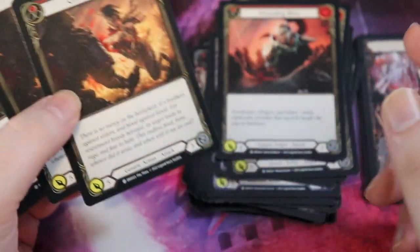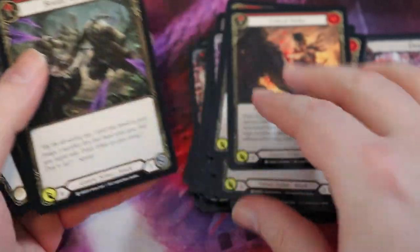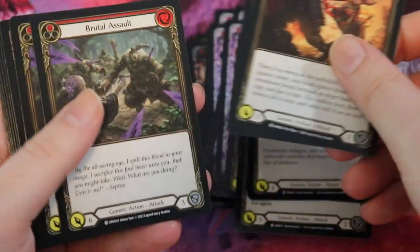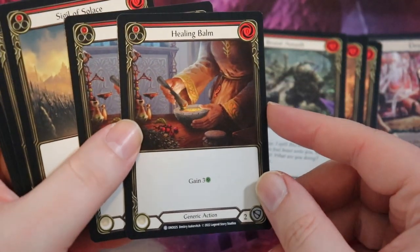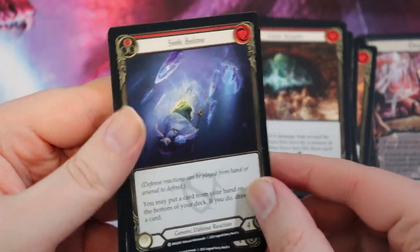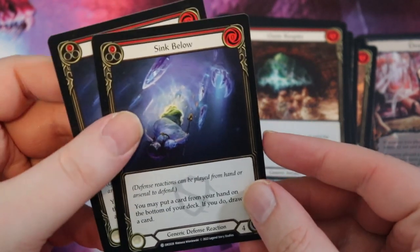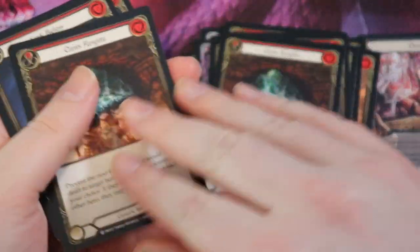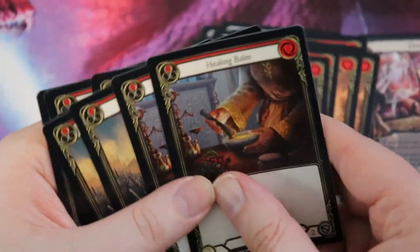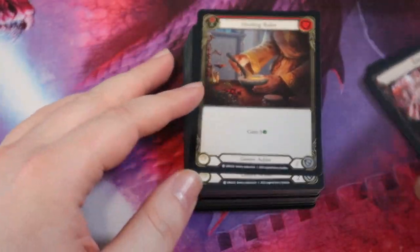Critical Strike is very similar to Wounding Blow — unremarkable but blocks for three and attacks for five, good to learn with. Brutal Assault is part of a cycle: a zero for four, a one for five, and a two for six. We also have a couple Healing Bombs, a couple Sigil of Solace, a couple Oasis Respite, and some Sink Below — which is very interesting because these have a starter deck watermark that does not appear on other copies of Sink Below, making this actually a unique version. All of these cards are very defensive.